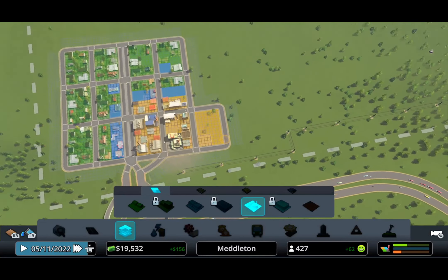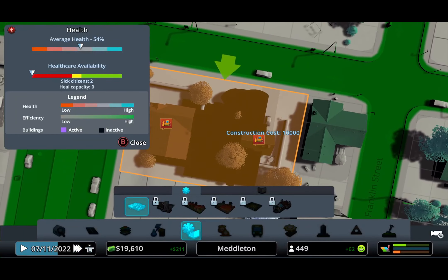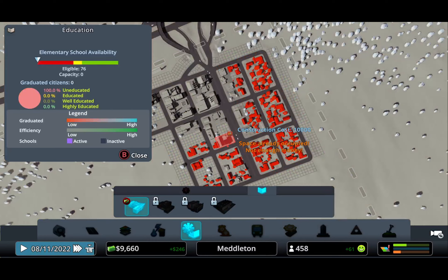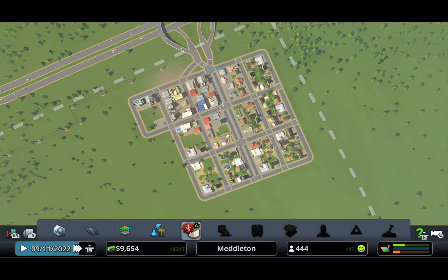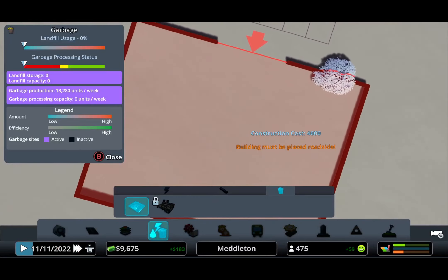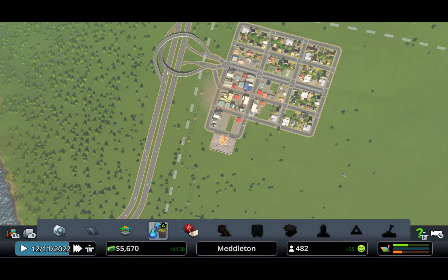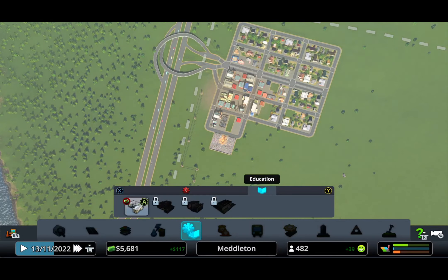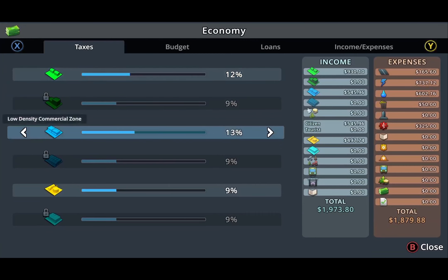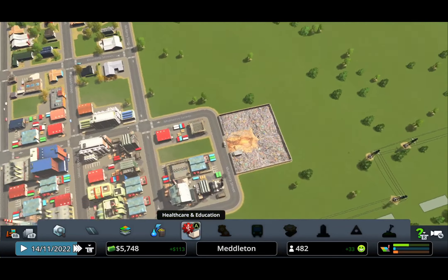I'm gonna do a few things before we end the episode. Citizens need healthcare so I'll place that here for good coverage. We also need elementary schools, and a little landfill like this. I'll increase the taxes to 12% so we can get as much money as possible.